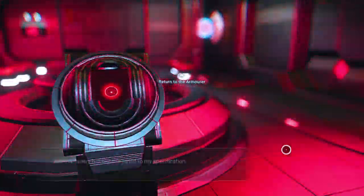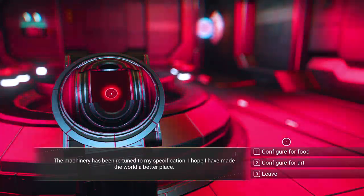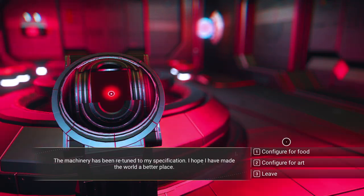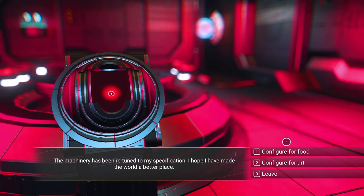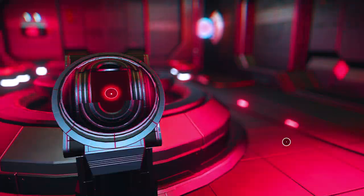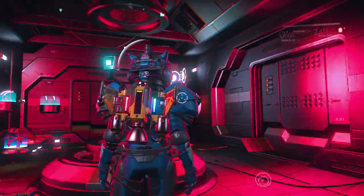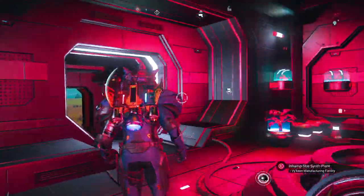I can reconfigure it for something else. I'm going to configure it for art. I've been dieting like crazy — lost over 30 pounds and feeling really good — so I'm not going to do it for food. Let's do it for art. The production line reconfigures itself, using raw materials to create an endless parade of beauty. I love it! I absolutely love it.